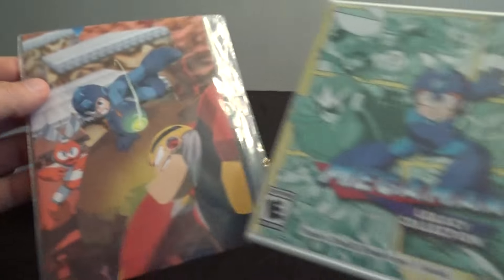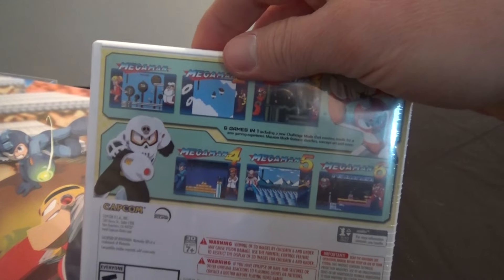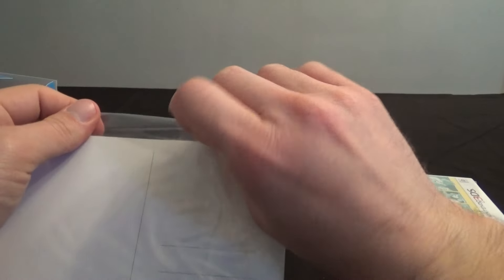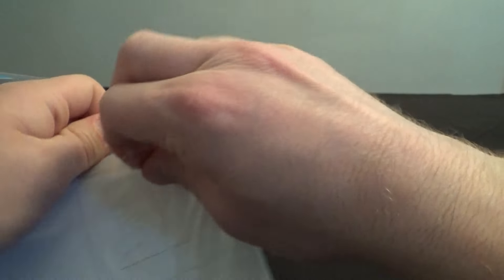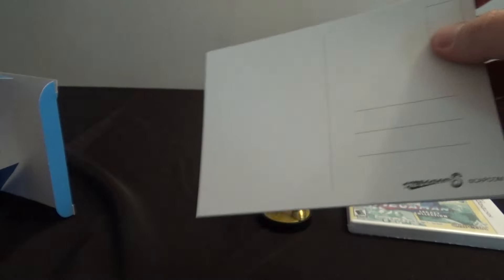Now we have the game itself here. Let's take a look at these cool stickers. There's the game — Mega Man Legacy Collection. That's not as exciting. But we can look at the other cool stuff it comes with. I imagine inside the 3DS game is where the download codes are. We're going to leave that alone because I don't want to accidentally give away those download codes, because I want to use them myself.